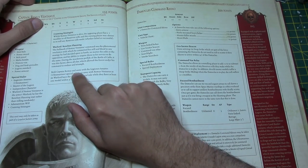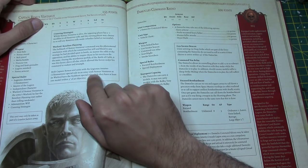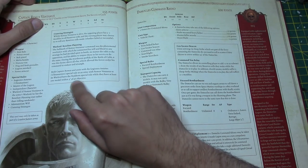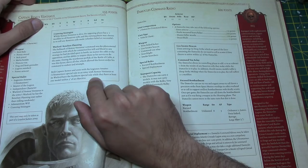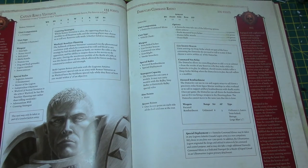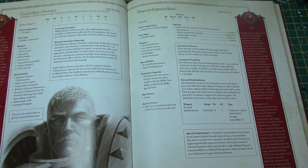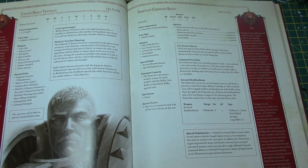Resolute Planning: both Remus Ventaras and units with the Legionnaires of Astartes Ultramarines special rule in the army have the Stubborn special rule while they have at least one model within three inches of an objective. So these guys will be quite good at holding stuff down. He might come in really handy in my Legion — since I'm deep striking, having reserve roll re-rolls would be quite handy. We'll see.